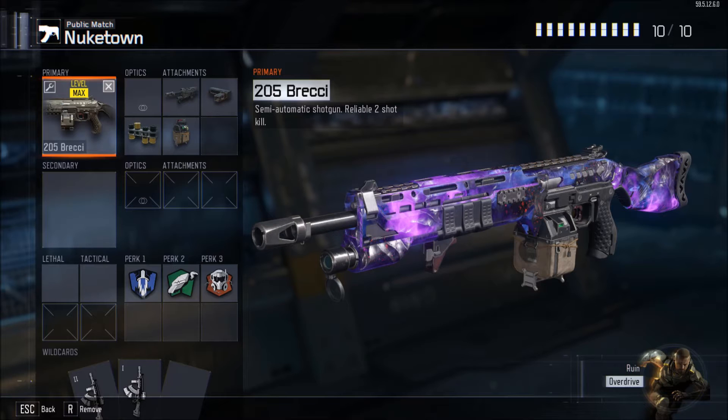Without further ado, let's get into this class. Main weapon: the 205 Brekkie, a semi-automatic shotgun — usually a two-shot kill, sometimes a three-shot kill. Attachments: Fast Mags, Extended Mags, Rapid Fire, and Long Barrel. It needs that range from Long Barrel, and Rapid Fire just makes it wreck. Fast Mags and Extended Mags give you lots of ammo and fast reloads so you can go on crazy kill streaks.